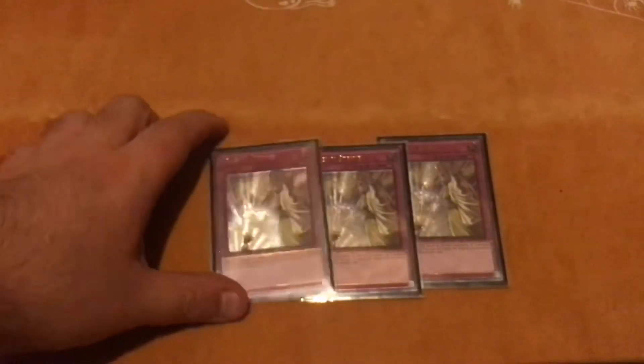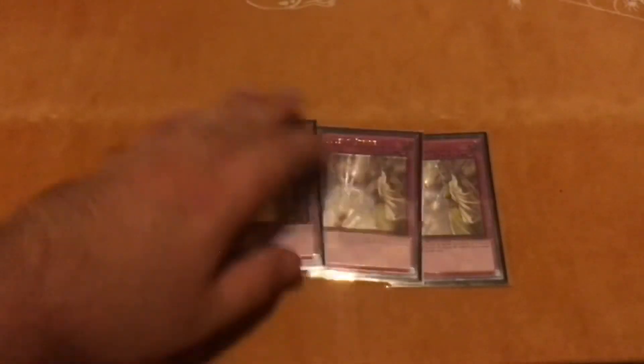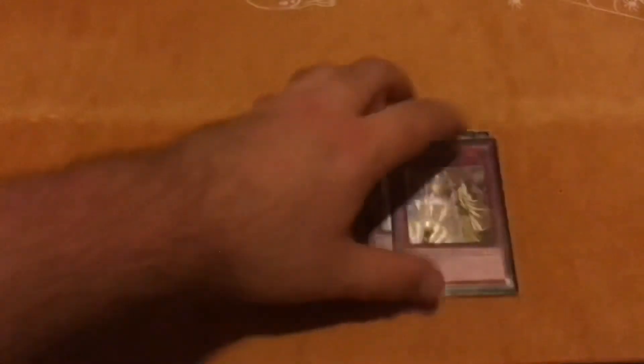For the one-ofs: one Misprint Barrage, one Called by the Grave — which I didn't draw all day. I drew this against my Zombie match games one and two, which pretty much won me the game, so I kind of sacked my way to a win. Triple Imperm — standard, probably the best trap. A Strike is great too; going first it stops stuff, and going second you can break boards and help your plays go through. It's just a really good card.